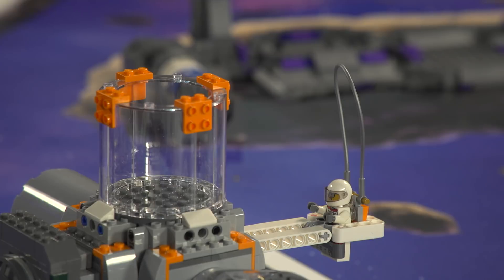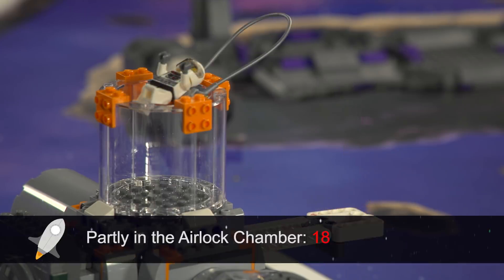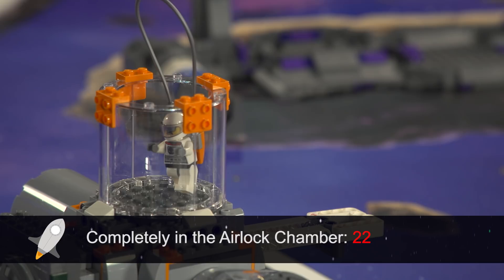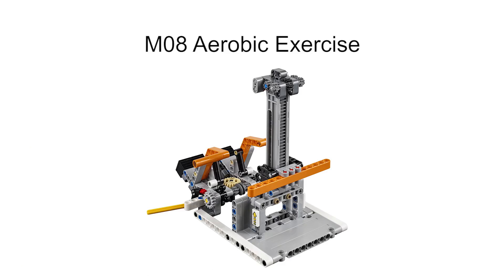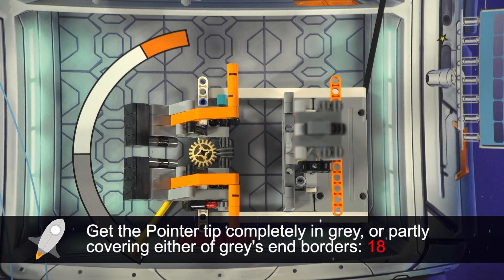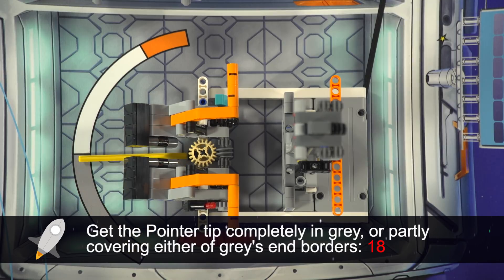Help our spacewalking astronaut, Gerhard, get to safety. The robot needs to get the astronaut's body into the airlock chamber. The robot also needs to repeatedly move one or both of the exercise machine's handle assemblies to make the pointer advance.